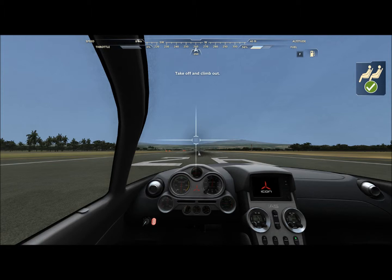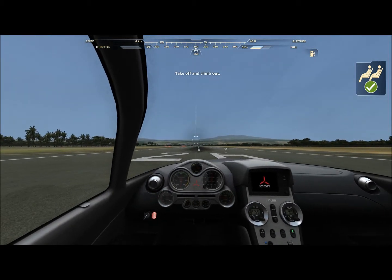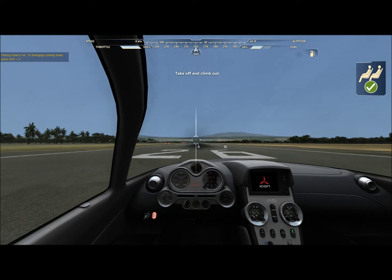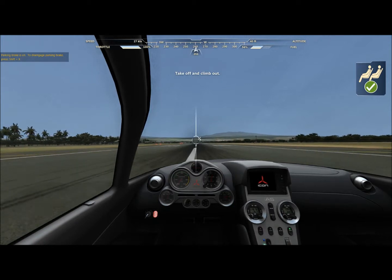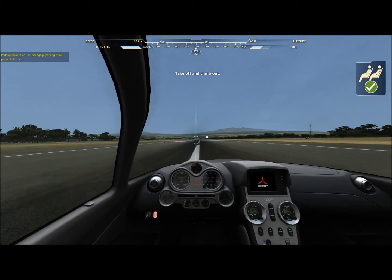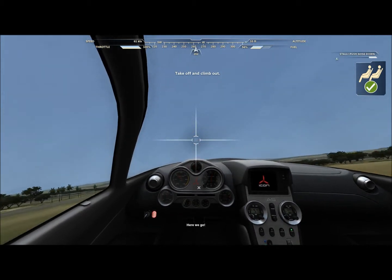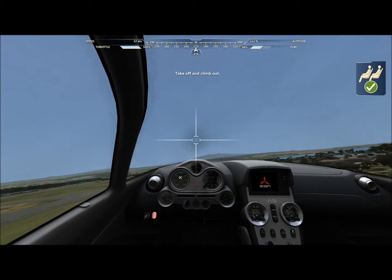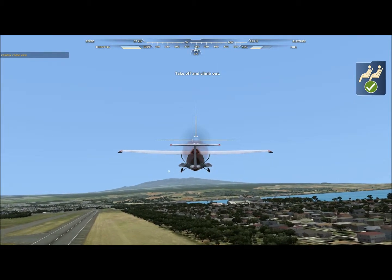It's got all your typical stuff up top — throttle, speed, everything like that. Let me check the fuel — yeah, I've got plenty. Alright, let's do it. Give it full throttle, take the parking brake off. I'll probably get about 50 to 60 knots before I try to lift off. Here we go. There are a bunch of different views — still pretty realistic. Got to put up the landing gear and all that.